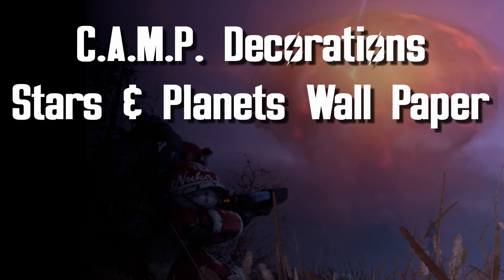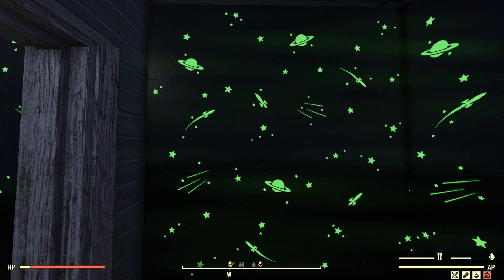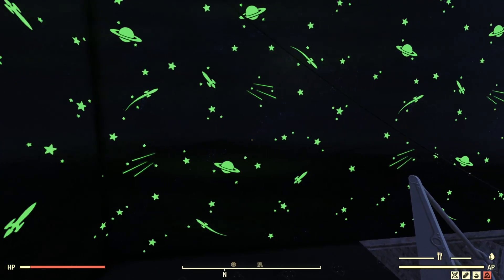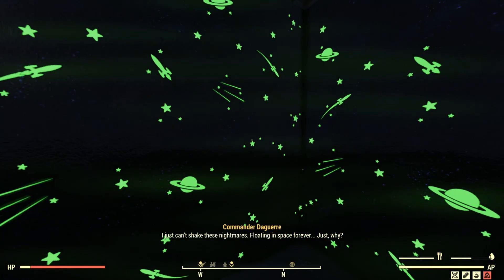Now, here's another one I've been excited to earn. It's the Stars and Planets Wallpaper — the upgrade to the Stars Wallpaper from Chapter 1. This looks fantastic. I love how it glows in the dark and I'm planning on using it wherever I can.